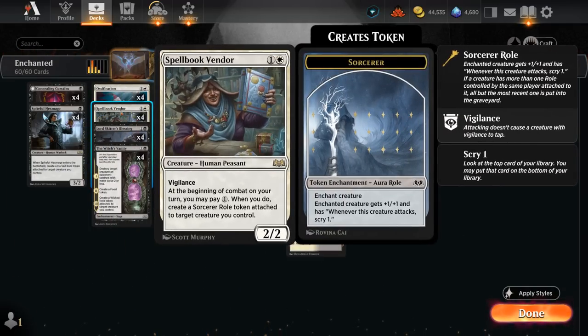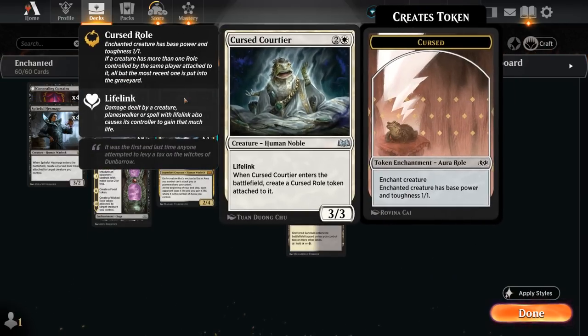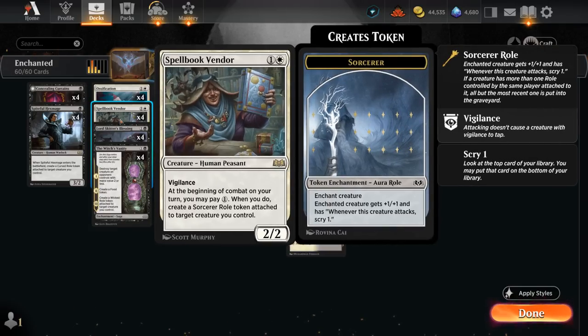We've got the full set of Spellbook Vendor, a 2/2 Vigilance for 2. At the beginning of combat on our turn, we can pay 1 mana to attach a Sorcerer Roll to one of our creatures. This lets us Scry 1 when the enchanted creature attacks, in addition to giving +1/+1. The Vendor can be a consistent source of additional Roll Tokens, and can also replace the Cursed Rolls that come attached to the Hexmage or the Courtier, upgrading them into Sorcerer Roll Tokens instead.